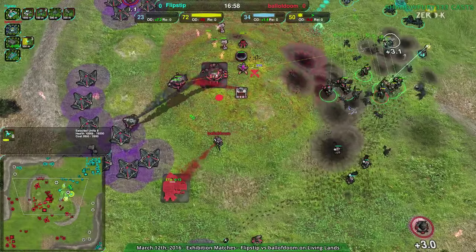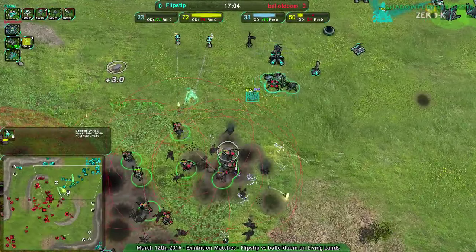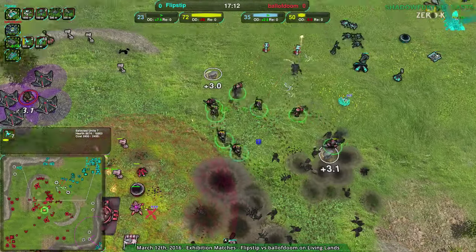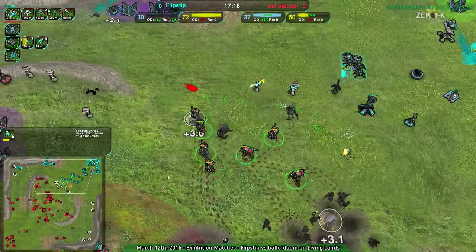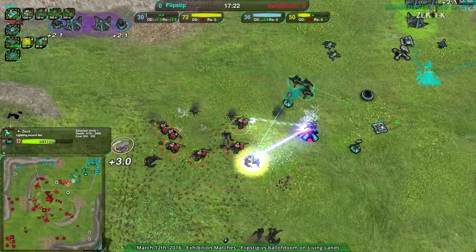Unfortunately one of the black dawns goes down, thanks to that specter — has a rough landing. But still ball of doom has cracked flipstep open. This might be the last attack for flipstep, going to try to do what they can to deal with this, but this looks to be pretty much the last attack.